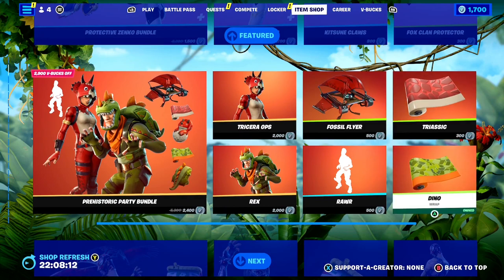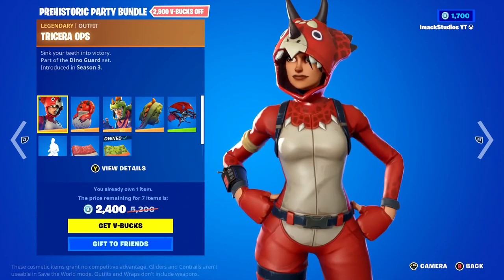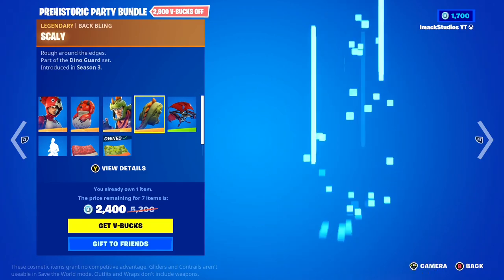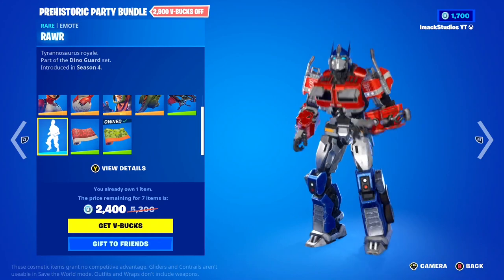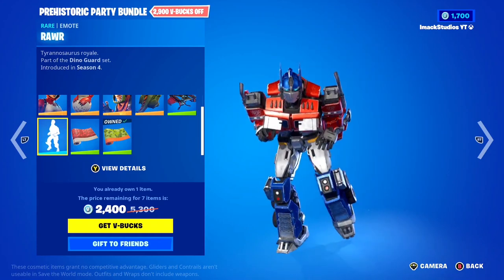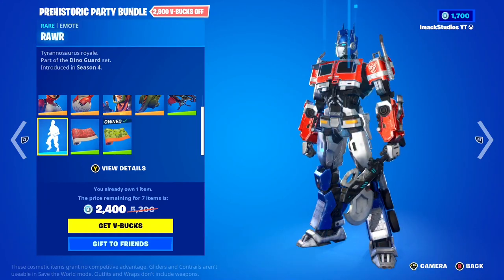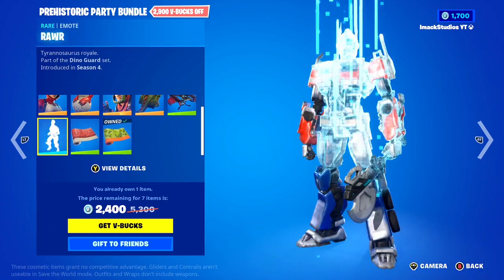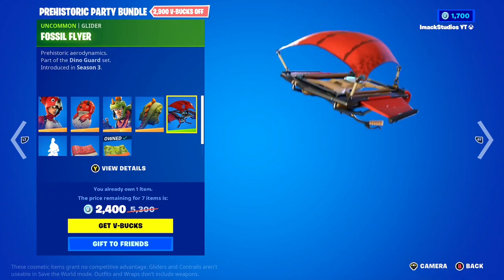Moving down, we've got the Prehistoric Party bundle available today. In this one you've got the Tricera Ops skin with the Hatchling backbling, the Rex skin with the Scaly backbling, the Fossil Flag Lido, the Rawr emote, the Triastic Wrap, and the Dino Wrap. If you guys are big dinosaur fans like me, you'll love this bundle — it's a 10 out of 10 for all the dinosaur lovers out there. If you want it gifted, let me know down below.